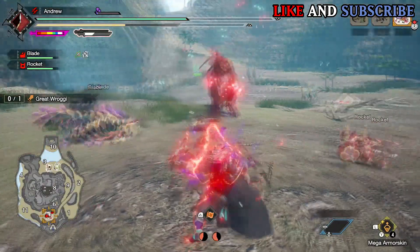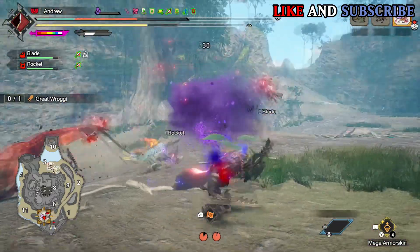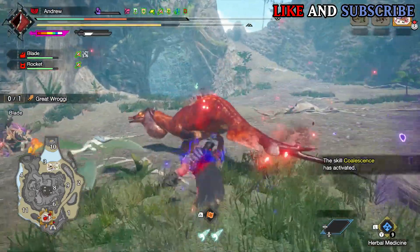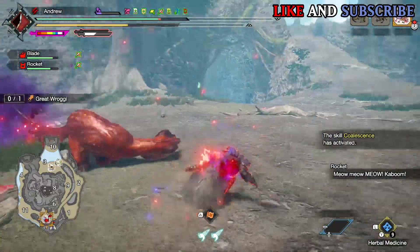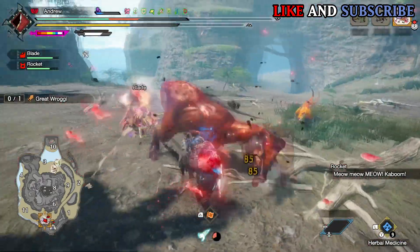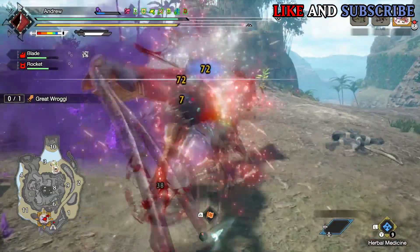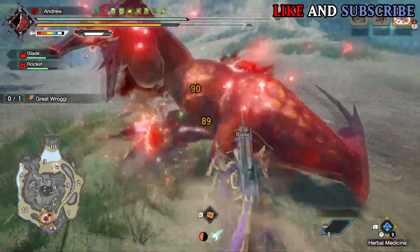Great Rogi. First introduced in Monster Hunter Portable 3rd, my third favourite bird wyvern in the series. Great Rogi is my favourite raptor in the series. His design is quite unique compared to the rest of the raptors, mainly because he has a poison sack. Out of all the raptors, Great Rogi is one that stands out the most. In Sunbreak, I started to appreciate him more because he is quite the fun fight when he is afflicted.